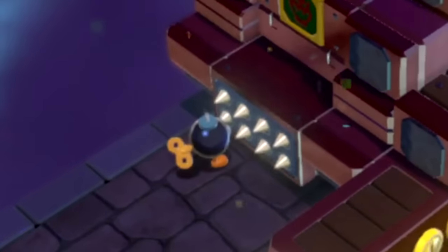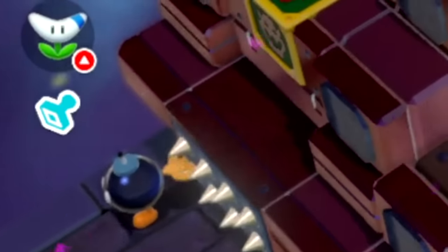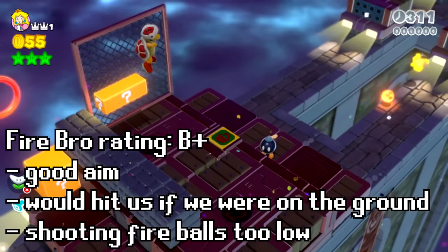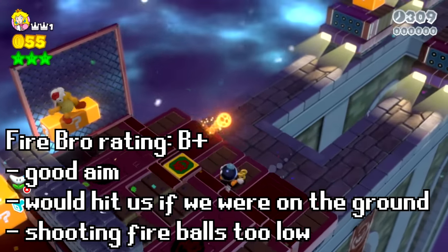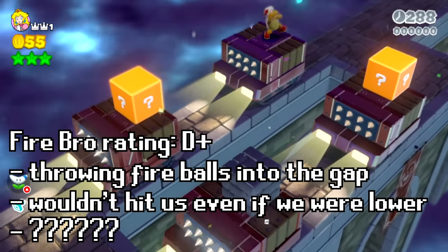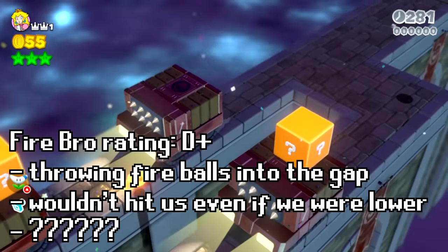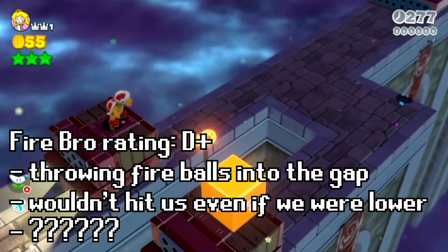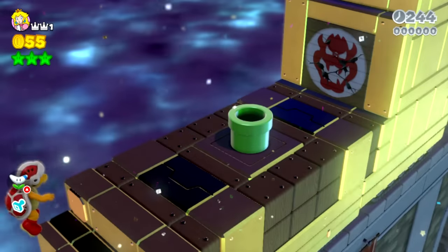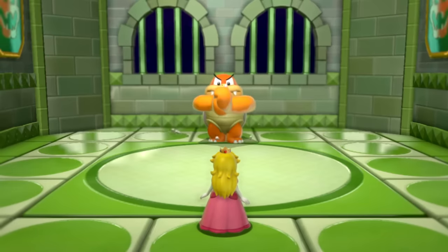Why do those spikes not hurt that Bob-Omb? It just stands there and lets the spikes push it. At least that Fire Bro is working hard - he's trying to aim at us. The Fireballs would be hitting us if we were on the ground. But we're just much higher up so his Fireballs are nowhere near us. This Fire Bro, very poor performance - just throwing Fireballs straight into the gap. You don't stand a chance, Fire Bro. Now I'll finally go into the pipe, and I was floating the entire time. So it looks like I floated by the whole level.